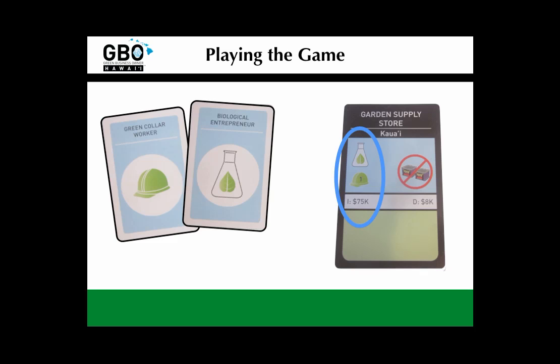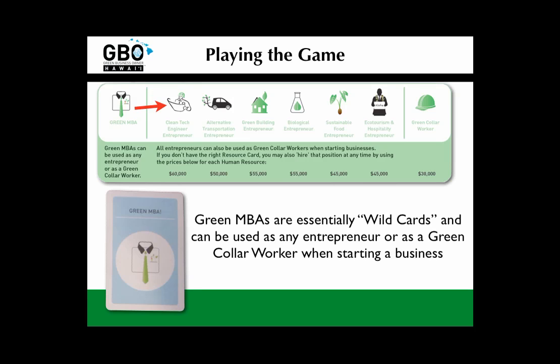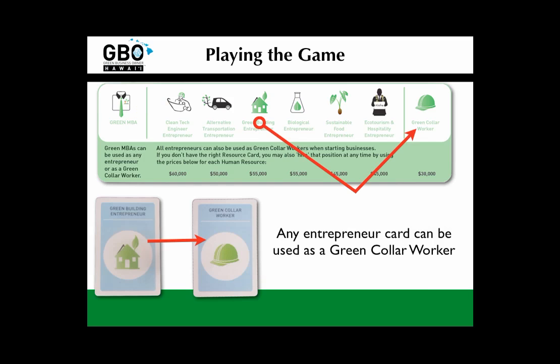But what happens if you don't have exactly the right human resources? First, you can try trading with other players for the card you need, but you might expect to pay a hefty price depending on how nice other players are feeling today. You can also, at any time, trade three resource cards and/or chance cards into their respective decks and draw one resource card off the top. Keep an eye out for the wild card too — you can use a green MBA to serve as any other resource that you need. In addition, any entrepreneur card can be used as a green collar worker.